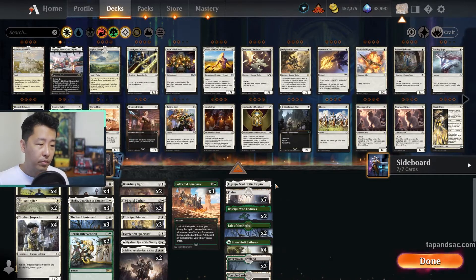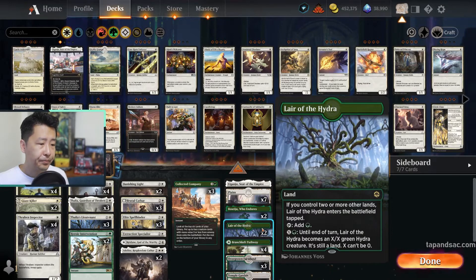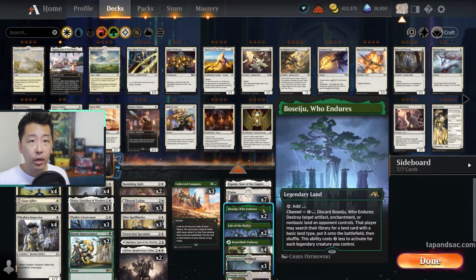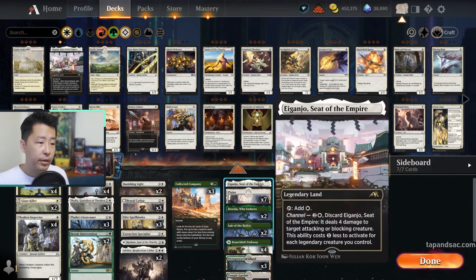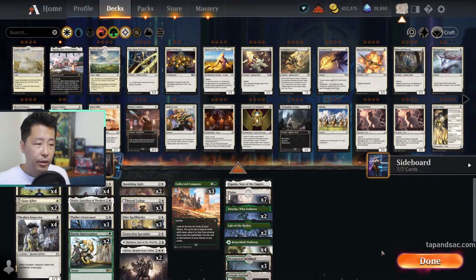For our lands, standard green-white package. We have some creature lands — Lair of the Hydra, but not the white one. We have 2 copies of Boseiju in case of annoying artifacts or enchantments, and Eiganjo to deal with any attacking or blocking creatures. Alright, let's get into the game.